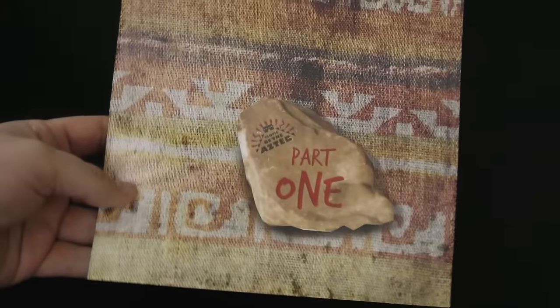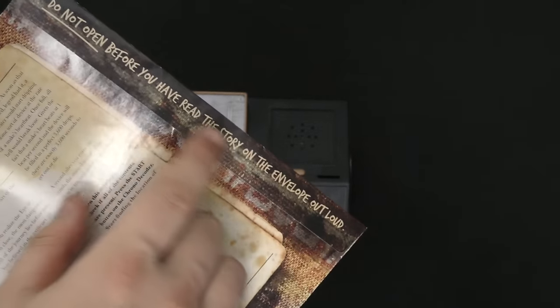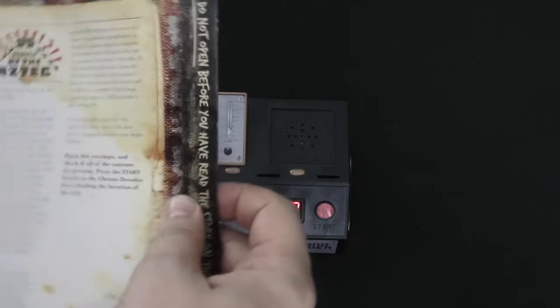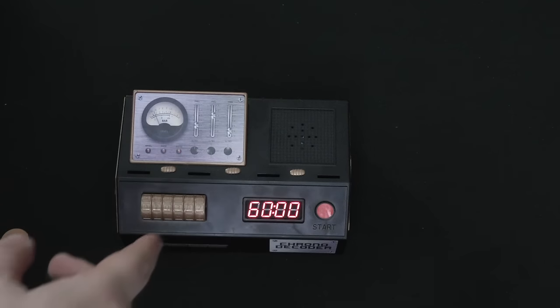Each one's going to come with some envelopes. Here's Temple of the Aztecs, part one. You will read the story on the back, and then you will look and see what the contents are. Then you will take the contents out and you'll start the timer.